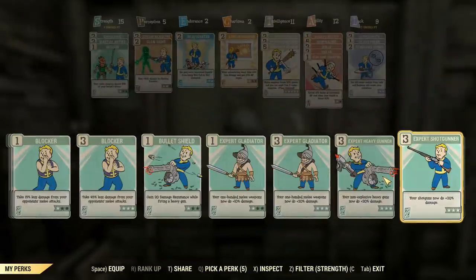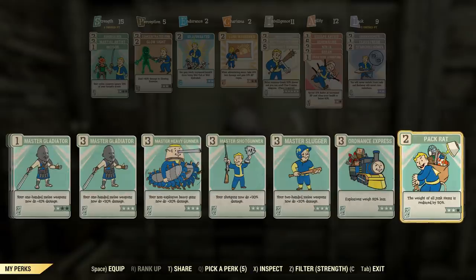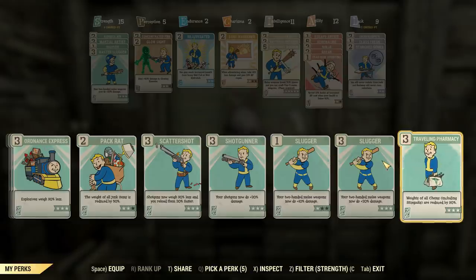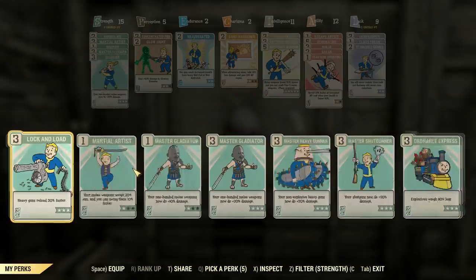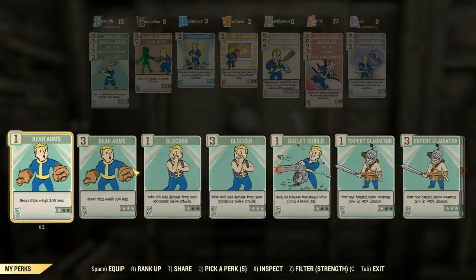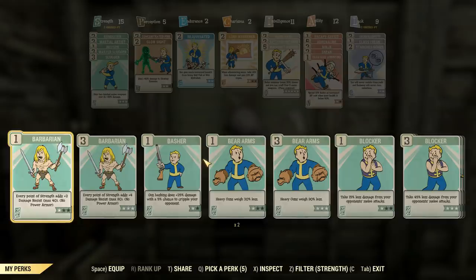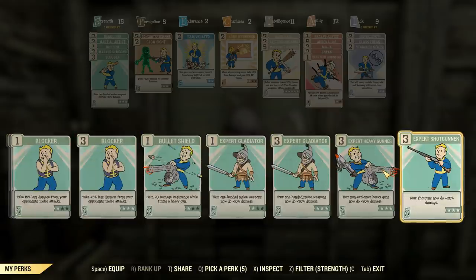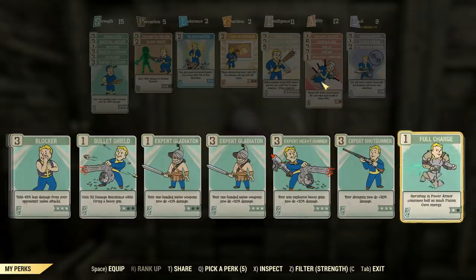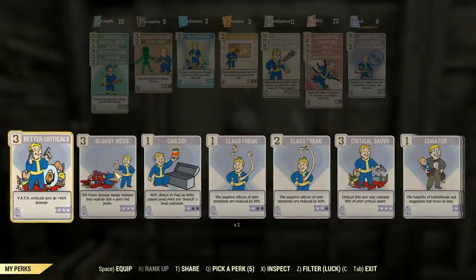It is a two-handed weapon, just like it was back in Far Harbor, which is another thing I forgot to mention until now. It is a Far Harbor weapon, much like the meat hook and also the lever-action rifle. I'm not sure how much fishing you do in West Virginia — I guess there's rivers here and there — maybe you'd be better off with a fishing rod.